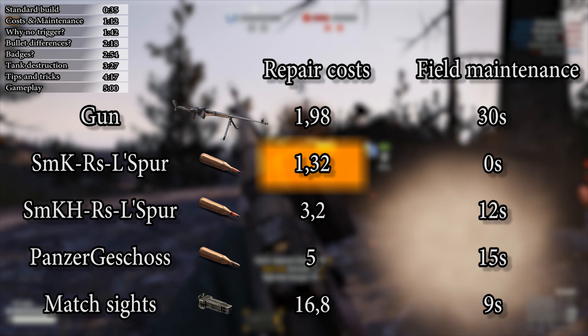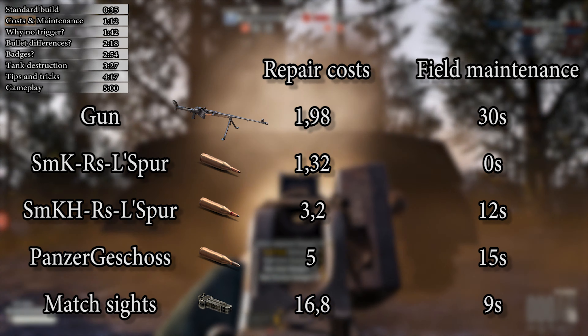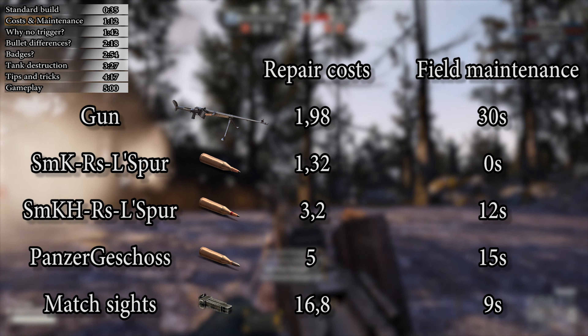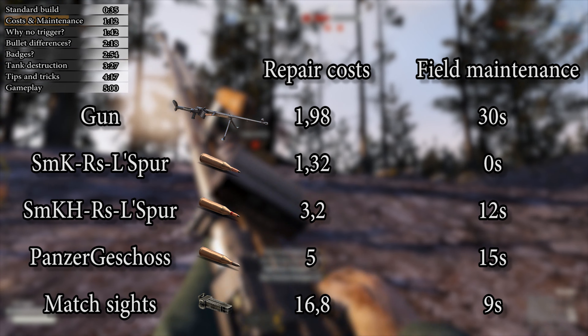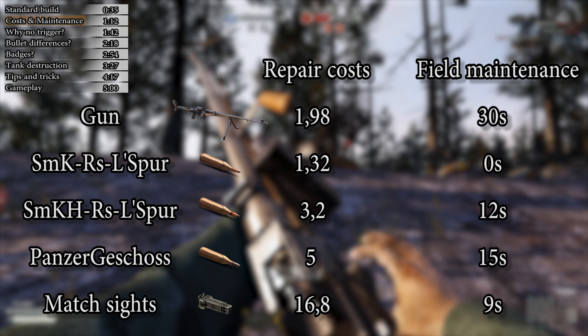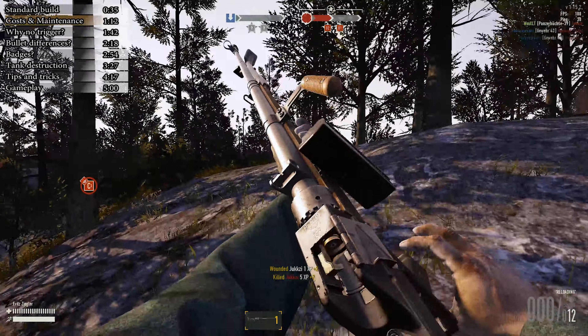Stock bullet is 1.32 credits per shot and Match Sights are 16.8. The gun itself costs 1.98 credits per shot. The SMK H is 3.2 credits per shot and Panzergeschoss is 5. So relatively speaking, this gun is very cheap to maintain, considering it's hard to use up a bunch of bullets because it's a single-shot gun.